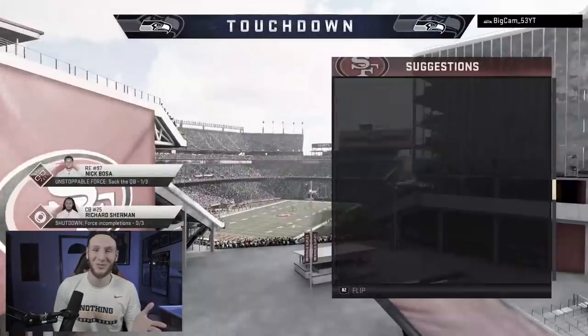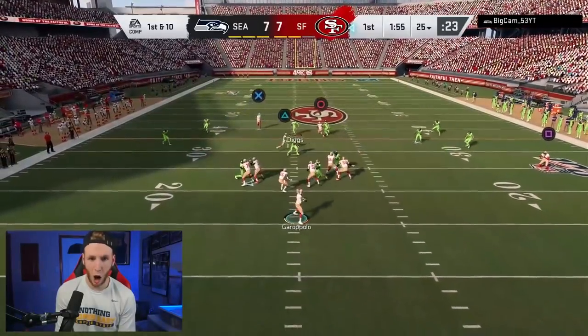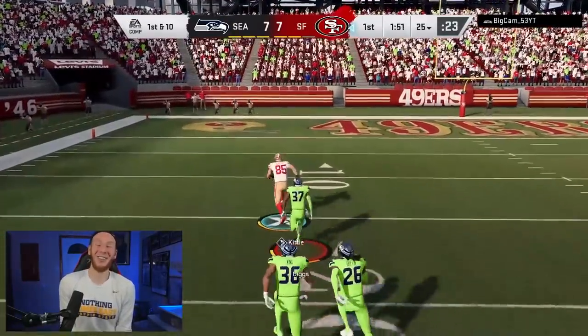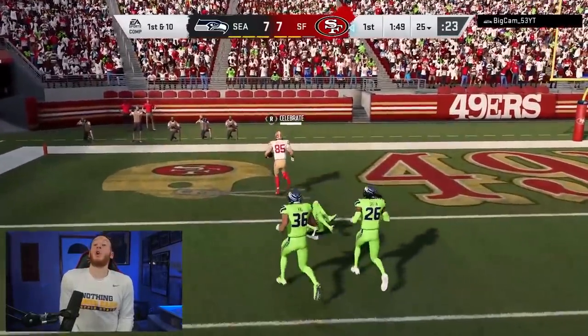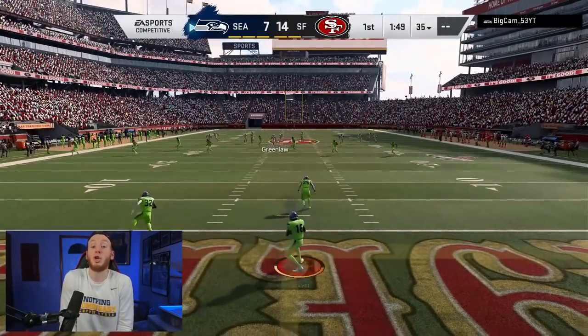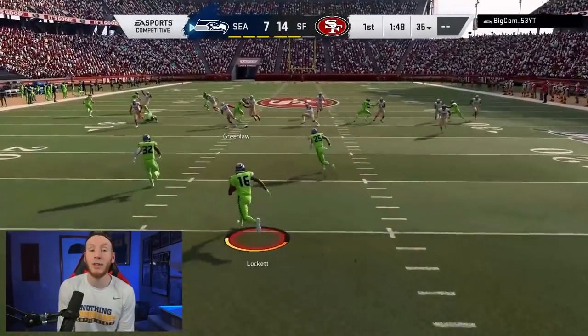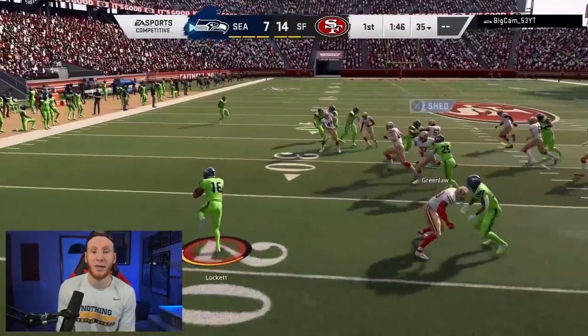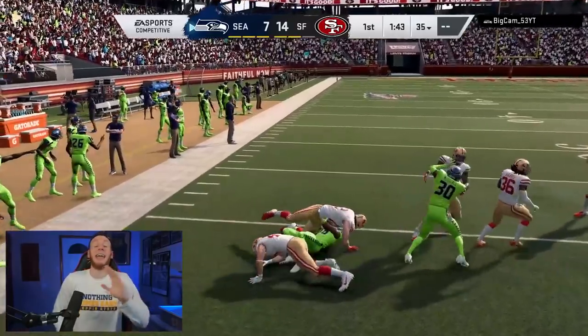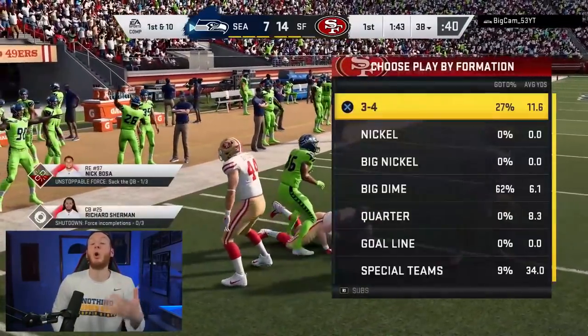We're going to counter goal here, and we have Kittle — yes! Now we know Cam is usering in the deep blue in the middle. That's big to know. When your opponent is usering the middle deep, if you put a streak down the middle of the field they can't user anything underneath — any post, any in route, slant, stuff like that. They can't guard it, so those things are going to get open or you're going to get the streak.